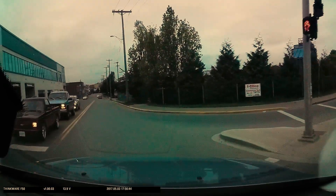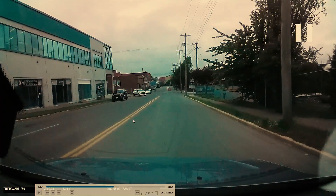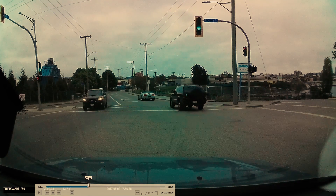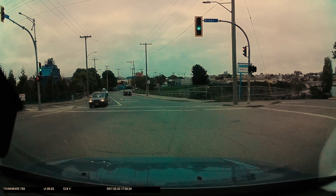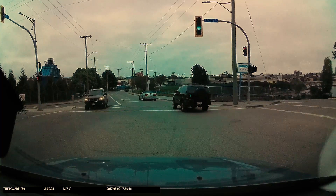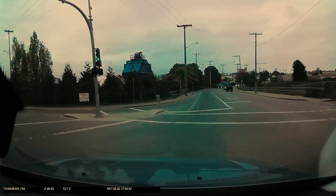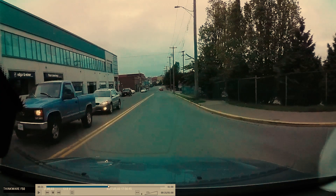The moment they enter the intersection, we start inching forward in a straight line so we can tuck in behind them. At no point was there any threat to anyone from our turn. We kept our vehicle straight and only started rolling once we knew there was a clear gap right after that last car — rolling as he comes in and tucking in behind.